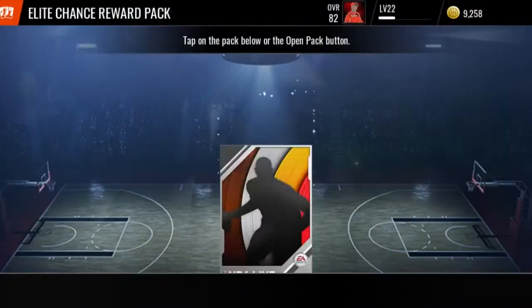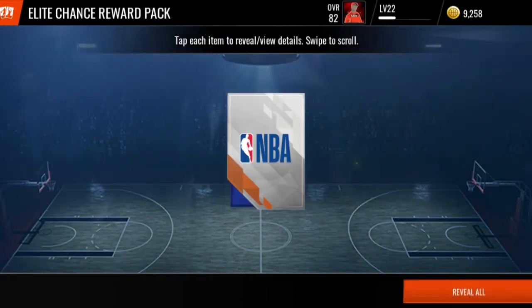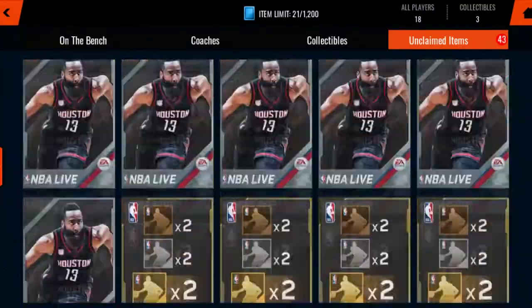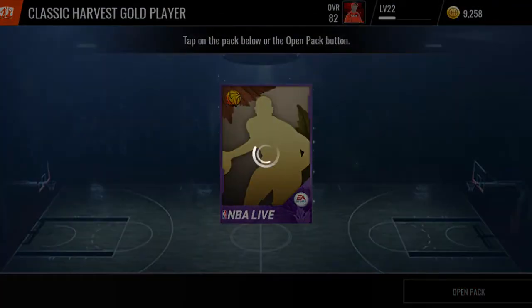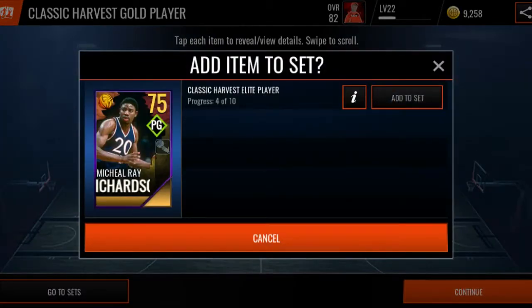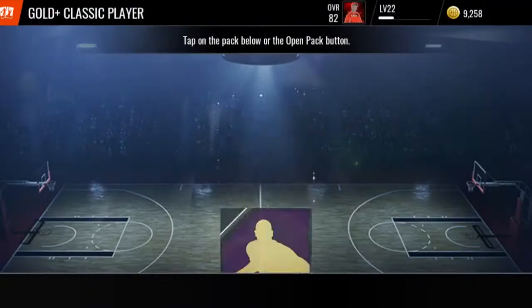Let's open this elite chance player - got a silver. We got ourselves warmed up. Let's open this classic harvest gold player pack. He's going right into that set. We got some pro packs, but let's open this classic gold player pack.